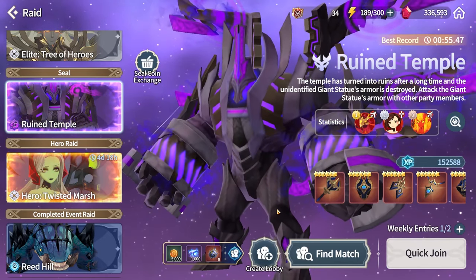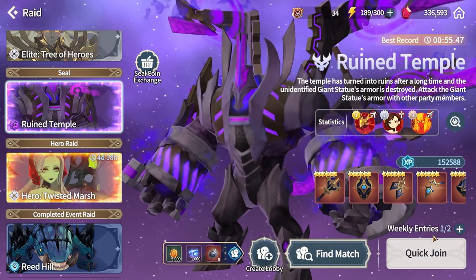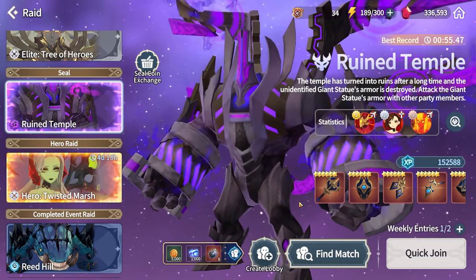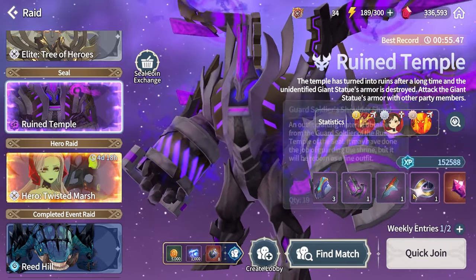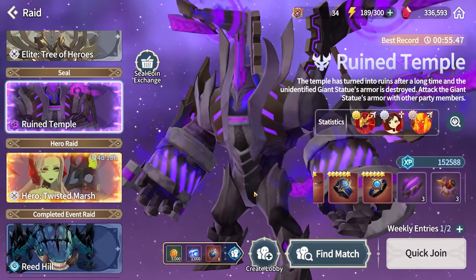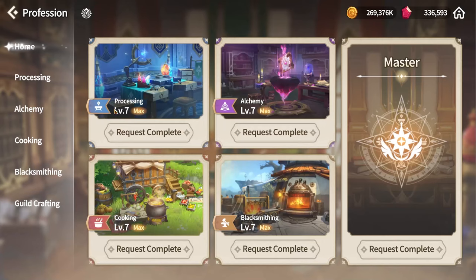For Seal, you'll also want to complete your weekly entries — two Seal runs per week. Once you're done with your weekly Seal runs, also look into completing the five support runs for it, because each support run will give you a six-star rune if I recall correctly.